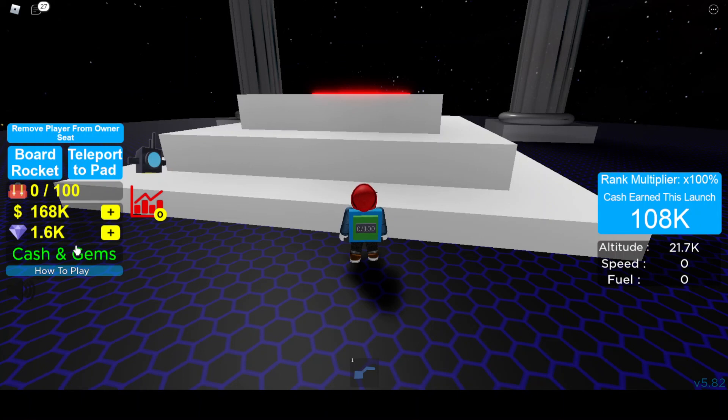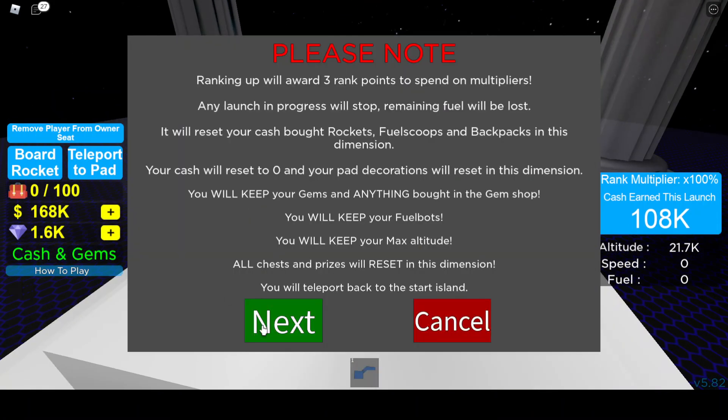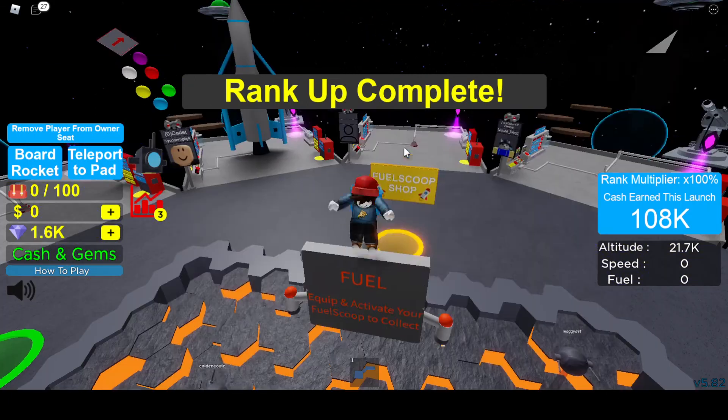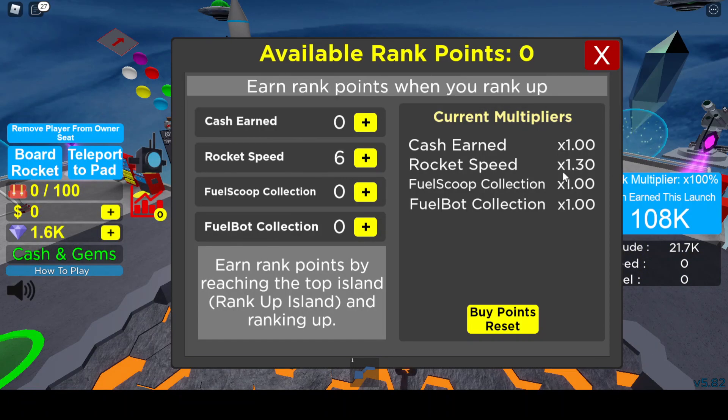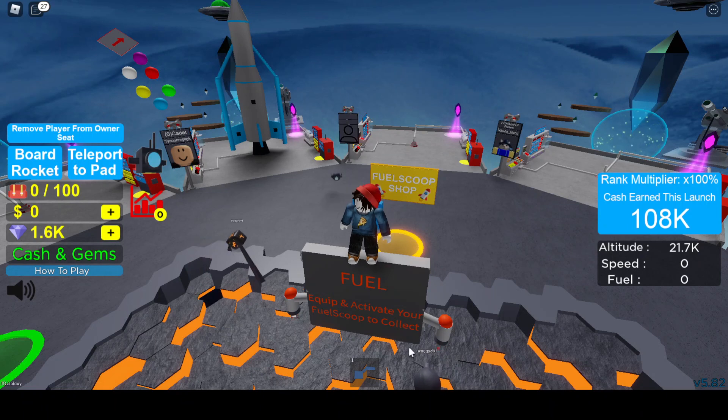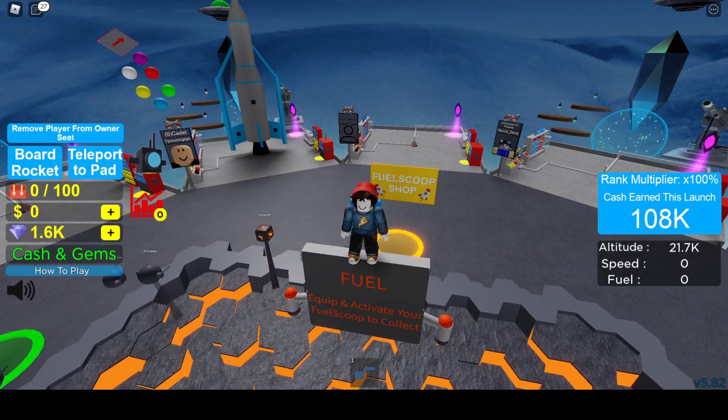The 1,600 gem goal is written in the video description. Once you're convinced you have the correct number of gems, it's safe to rank up. We're going from Explorer to Adventurer. We put all three of our points toward rocket speed - one, two, three - and just like that you're going 30% faster than before. The strategy in the next video will be largely the same as we go from rank two to rank three, and then we'll make a very awesome gem purchase after reaching rank four.